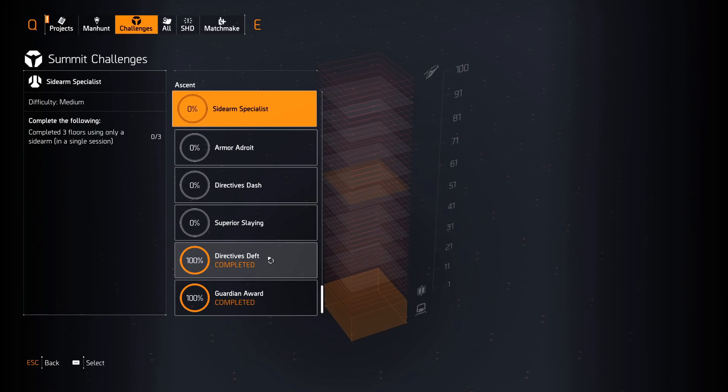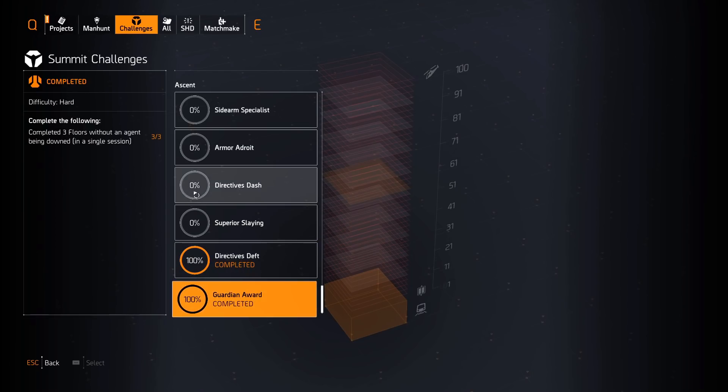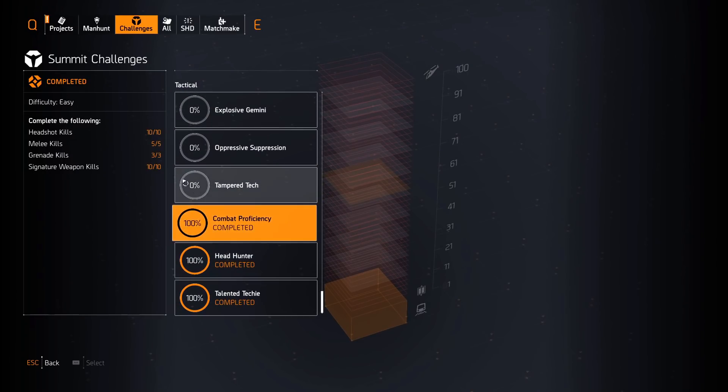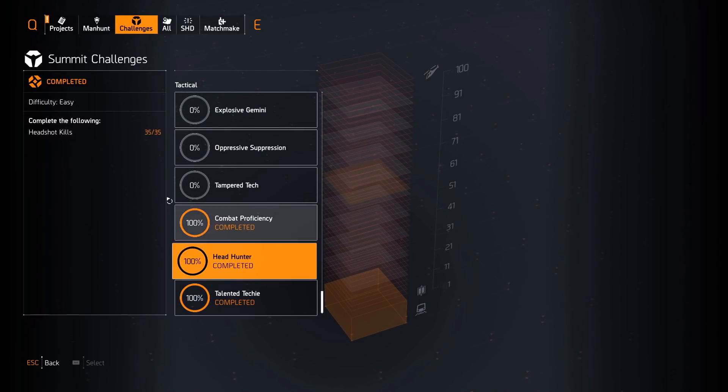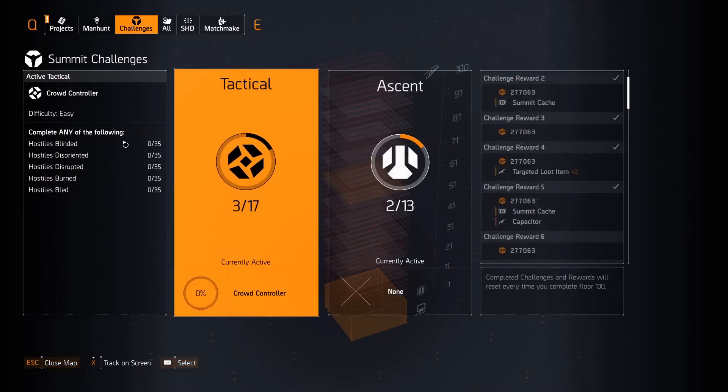Alternate between challenges since you can only select one at a time — select a Tactical challenge, then go to Ascent and select one there. The Ascent challenges take a bit longer since you have to complete floors. Deft Directives requires completing floors with at least seven directives active — just activate seven and run through. Guardian Award requires completing three floors without an agent being downed. For Headhunter, get 35 headshot kills. For Talented Techie, get skill kills using the hive and drone or turret.